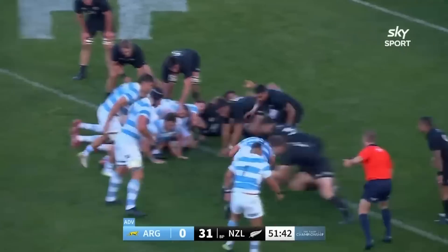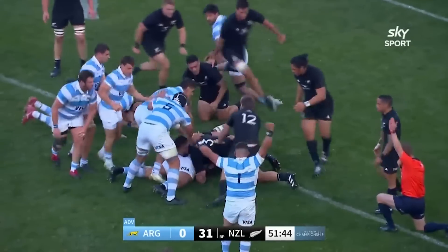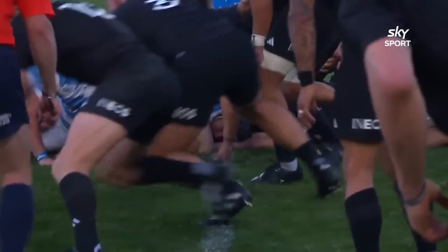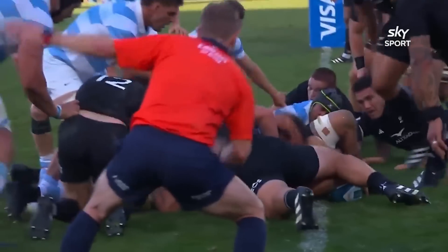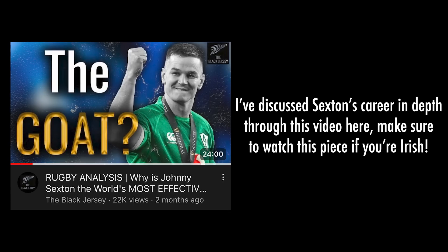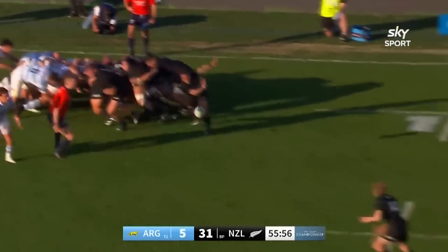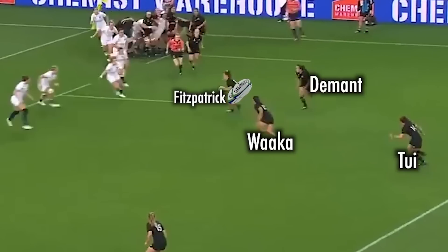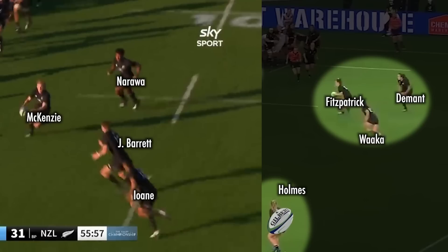Sordoni does get their first try in the 52nd minute thanks to a close-range effort, but after losing that initial series of phases in the second half they leave the All Blacks half, believing it's hard to score against the All Blacks still. Now, for Bowden Barrett's try — what a score that was. The All Blacks appear to have either taken a leaf out of the Black Ferns' book or stayed up the night before watching my video on Johnny Sexton. This formation is very similar to the pod of backs formed around Teresa Fitzpatrick in the 2022 World Cup final.